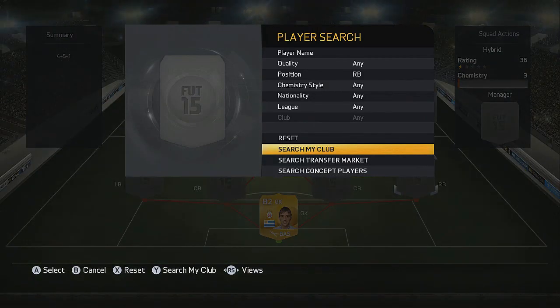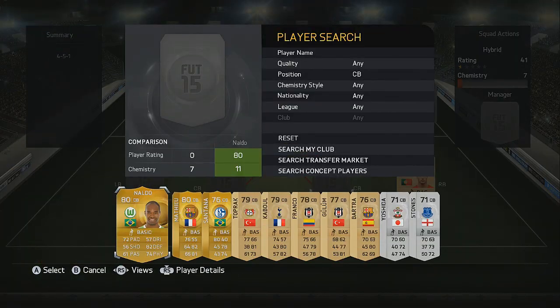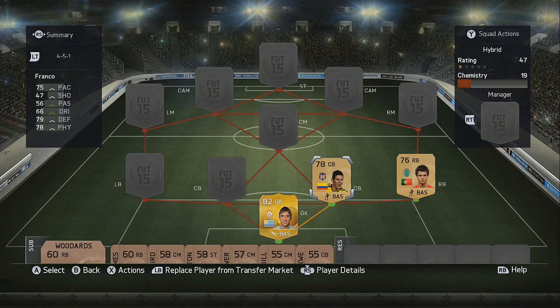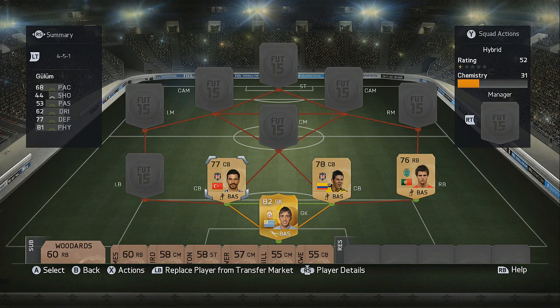Going into our right back, we've got Cedric — introducing the Portuguese league. He does play for Sporting in Lisbon and is also Portuguese nationality, which is crucial for chemistry purposes. A very solid player. For our first centre back on the right hand side we have Franco, back in the Turkish league playing for Besiktas — high defensive and low attacking work rates, perfect for the centre back position, 75 pace and 78 physical, very good value for around 500 coins. His partner on the left is Gullum, again from Fenerbahce with high defensive and low attacking work rates.